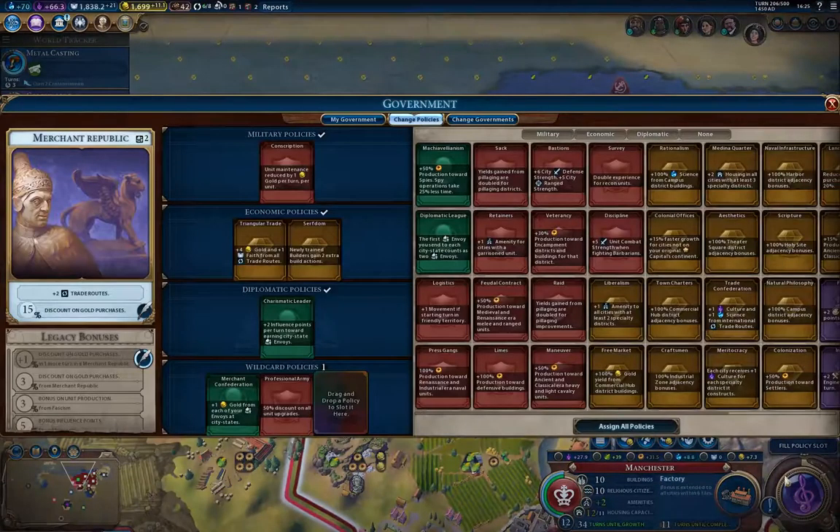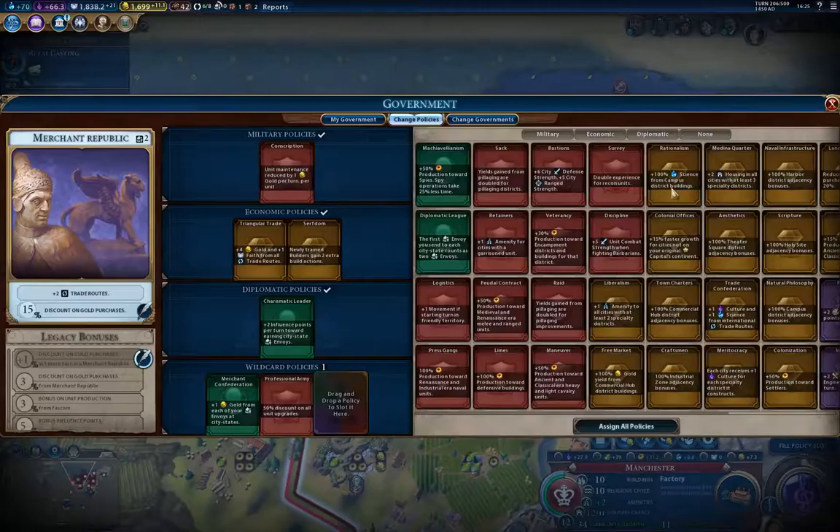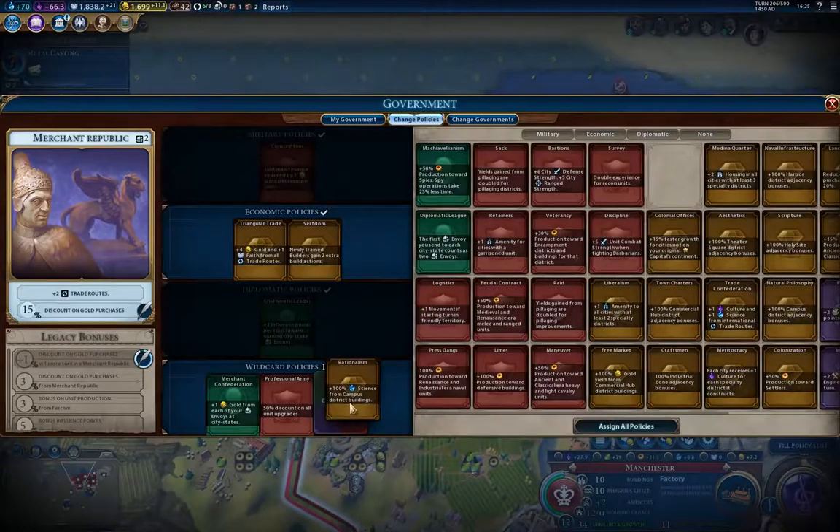I'm going to do the factory there. The factory is a regional building, so it will have influence beyond the city it's in. Liberalism is a nice policy, actually, but I'm going to go with the 100% science because I want to get the science moving along faster.